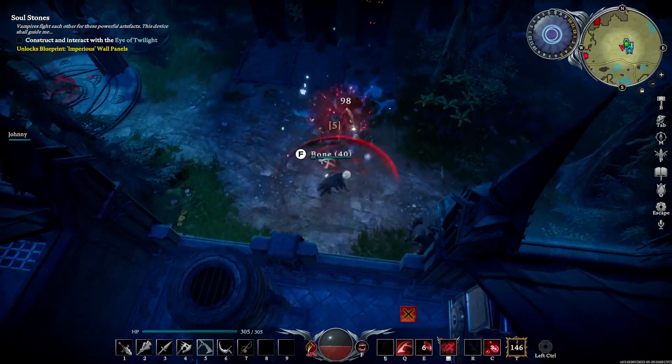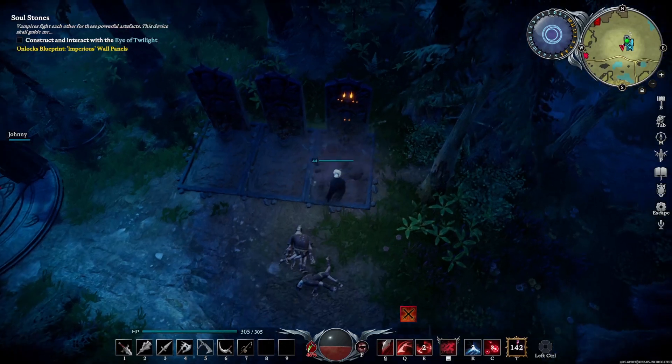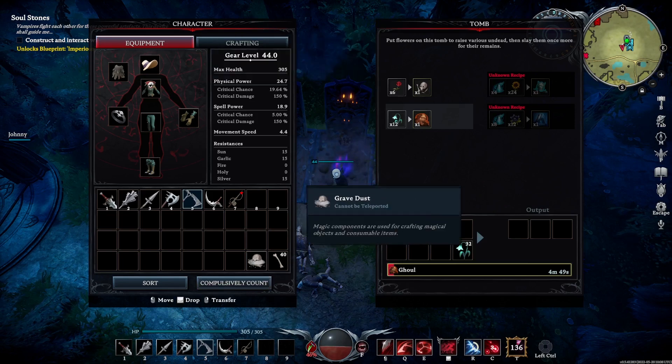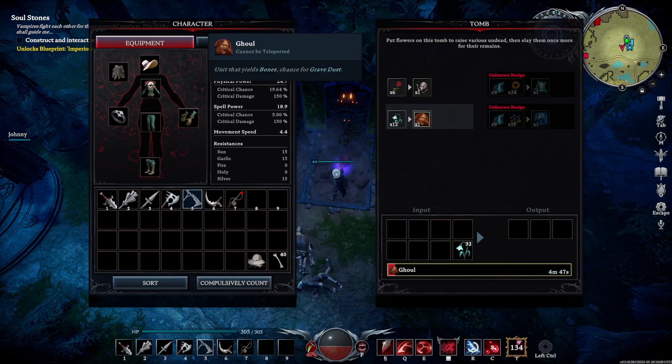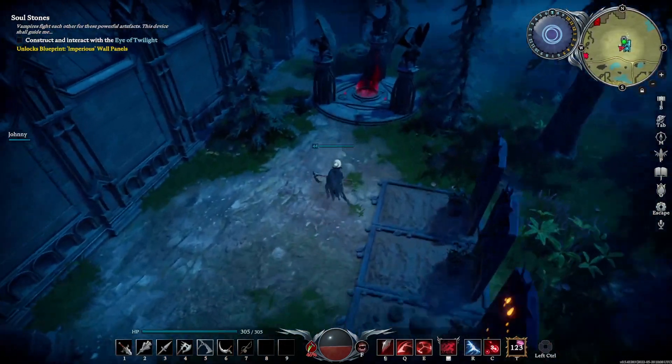One is to farm ghouls — there's not a guaranteed chance, but it's a decent chance; you'll get one maybe 50% of the time. You can make ghouls once you've unlocked the graveyard, which is from one of the V-Blood targets, and it just requires some flowers. You can find seeds for these and plant them yourself, so you can get a regular supply going, and just put them on the gravestones to create the ghouls. Now if you've got a decent servant — it has to be decent, just another one with no gear is going to die — they'll kill a lot of them for you.